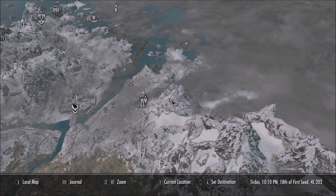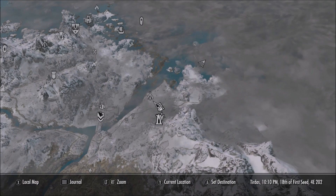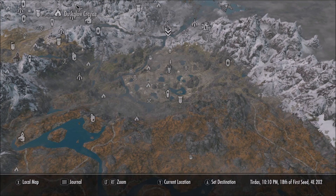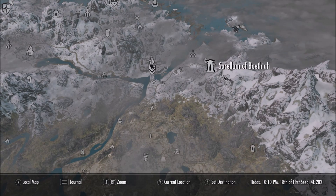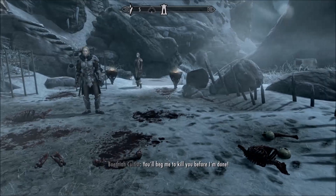First thing you're going to want to do is make your way to the Sacellum of Boethiah — I might be getting that wrong. Basically you just want to make your way to right here on the map; it's to the east of Windhelm. It's very easy to find and get to. Once you make your way to the shrine, head inside, up the steps, and you're going to see this fighting pit off to the left. In this fighting pit there will be a dead body — you're going to want to search that dead body and pick up the journal on it.